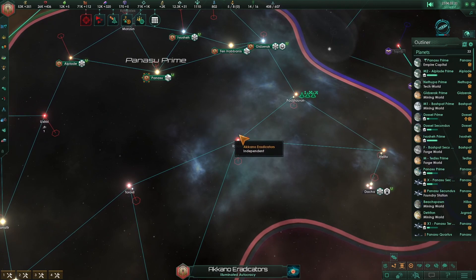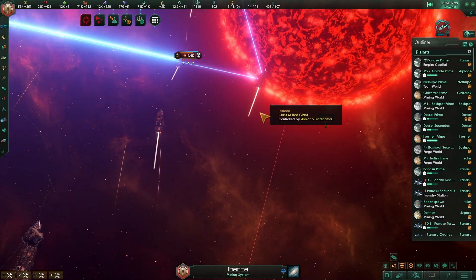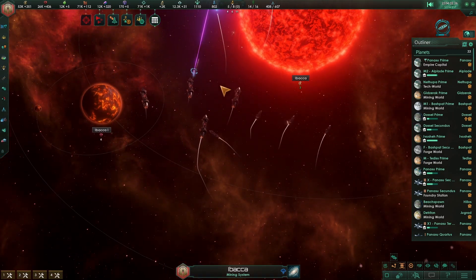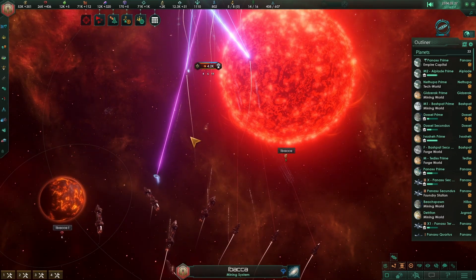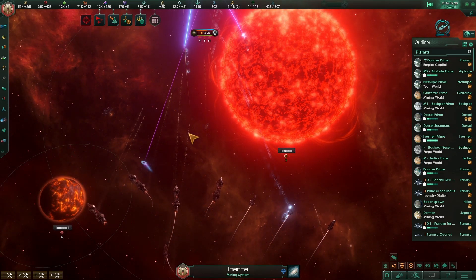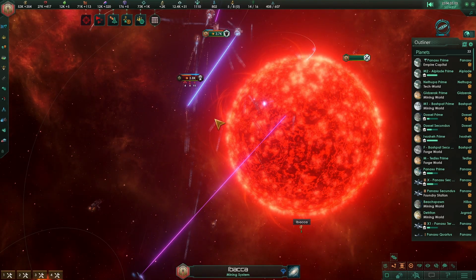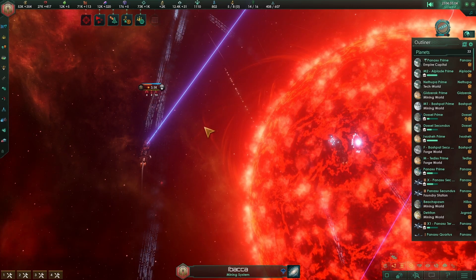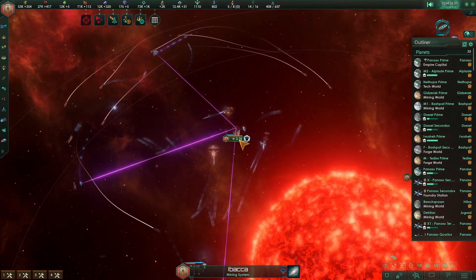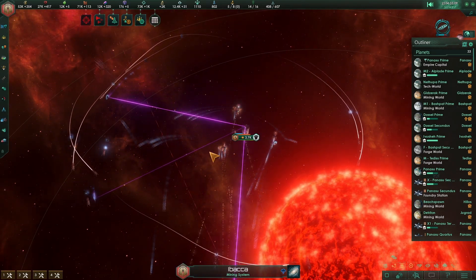Let me show you — it's a standard output, it's not a proper defense station. Let's see the combat. I lost another mining station — we are going to solve that later. I am going to show you how in auto mode. Take a look at the combat. The defense station is using three defense platforms and they have missiles.